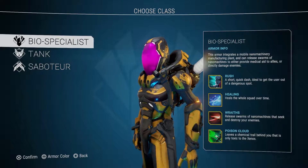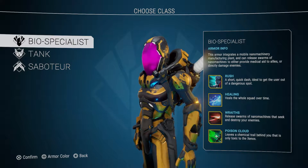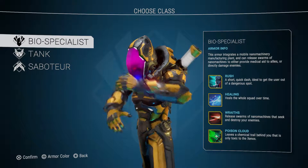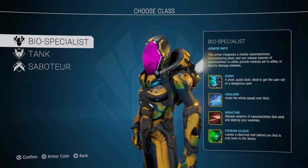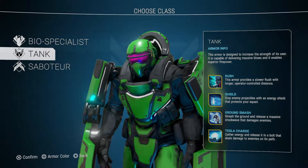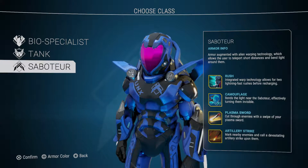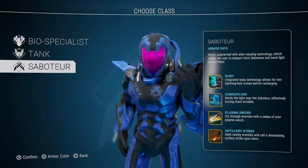We have three classes: the Bio Specialist, the Tank, and the Saboteur. The Bio Specialist armor integrates nano machinery - Rush Healing heals the whole squad. Wraith releases swarms of nano machines that seek and destroy enemies. The Tank has Rush, a shield, Ground Smash and Tesla Charge - that gathers energy and releases it as a bolt dealing damage to enemies in your path. The Saboteur has camouflage, plasma sword and artillery strike. You can also change the armor color.